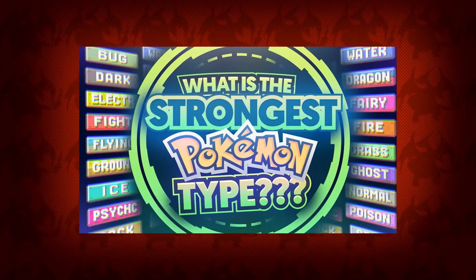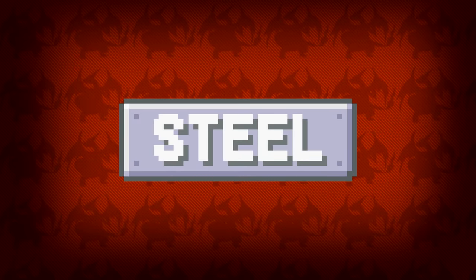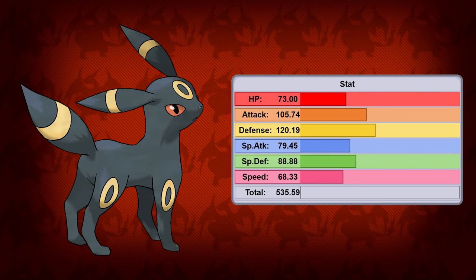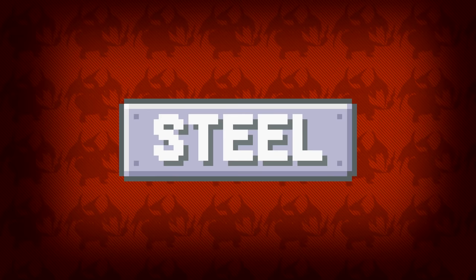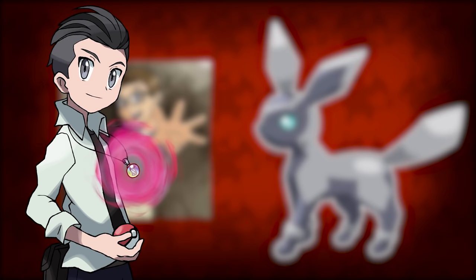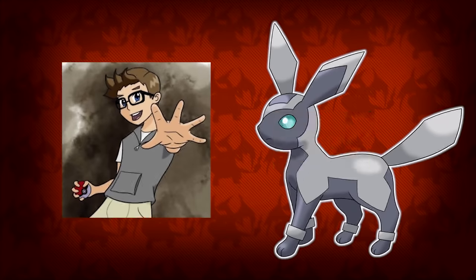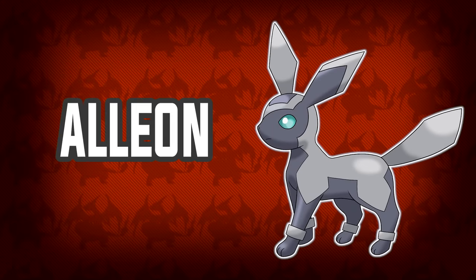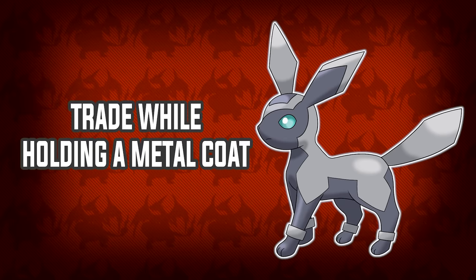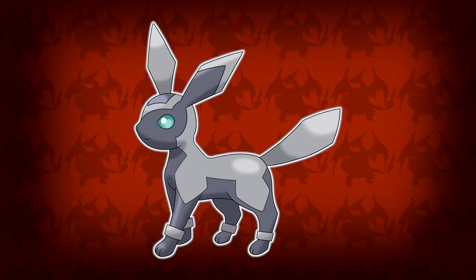Speaking of the strongest Pokemon type, the steel typing is another type that hasn't been used for an Eeveelution. Defensively, I think this Pokemon is capable of being even better than Umbreon — steel is the ultimate defense. I think a perfect Pokemon to fit that steel typing is this design made by CD Hernly. It's not too insane to the point where it doesn't look like an Eeveelution, and it doesn't look weak either. The name Allion is perfect since it is wrapped up in titanium alloy. For evolution, trading an Eevee holding the Metal Coat would be sufficient.